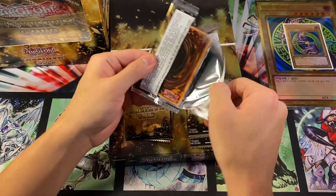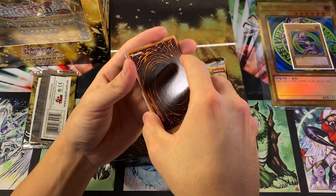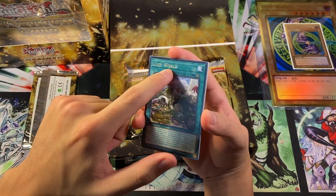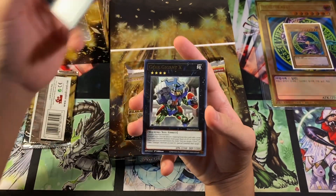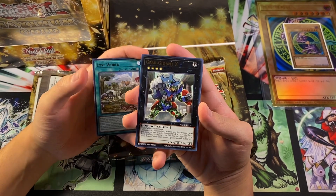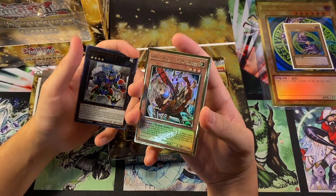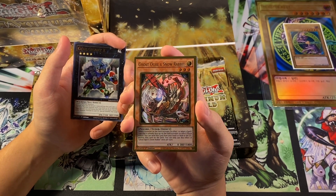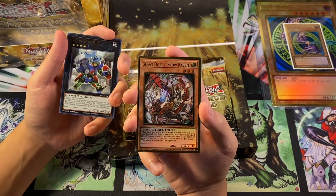It looks like if you were keeping up with the leaks way back when, those were true. Lost World — that looks really cool because it has gold lettering like you would have in an ultra rare. We got Gear Gigant X; I've always wanted to pick this thing up and never got around to it, and now I have it in my hands. Ghost Ogre and Snow Rabbit — nice! I love this artwork. I think it's just a really cool composition having the entire character on there.